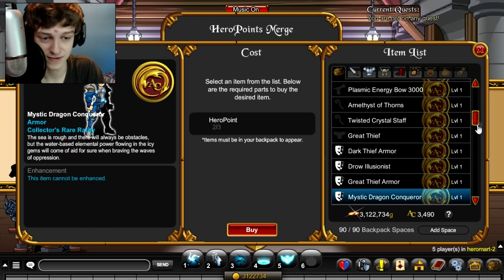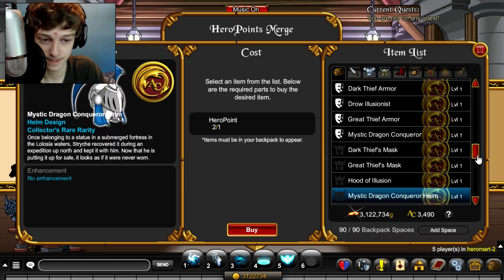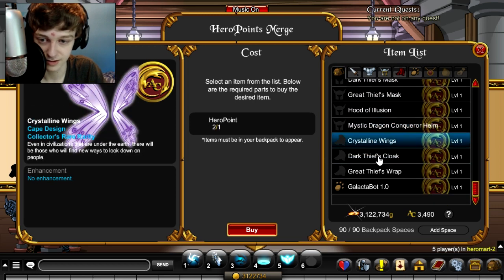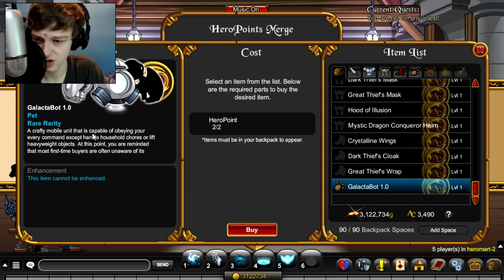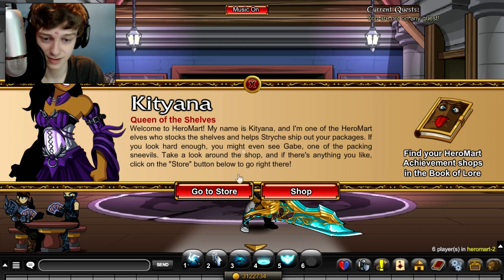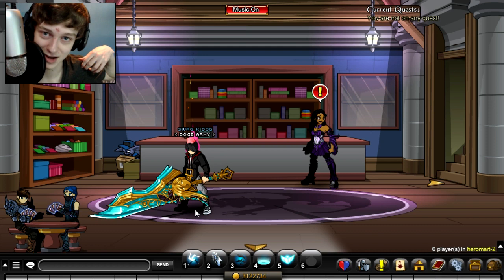Ten points — if you don't know, that's 50 dollars worth of Hero Mart items since a point is five dollars. Oh, is that a bank pet? I think it's a bank pet — that might be a bank pet that you can get. I'll look that up on the wiki and we'll see if that's the bank pet — I'll mention it in the title whether or not it is.